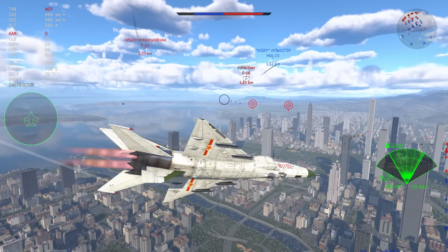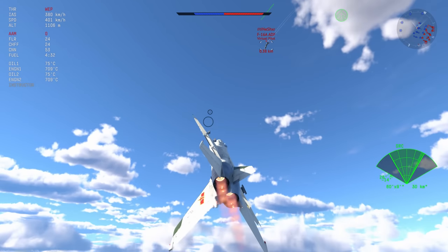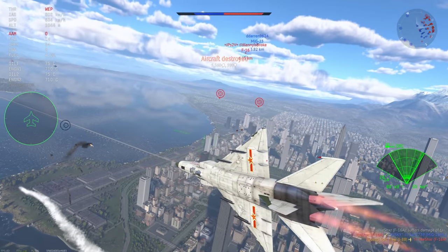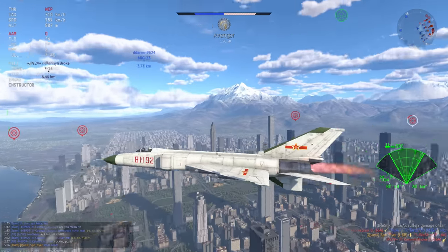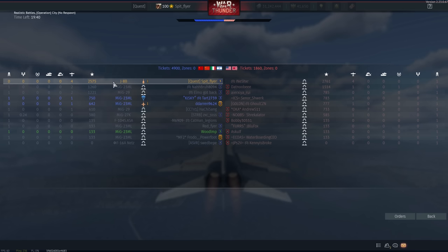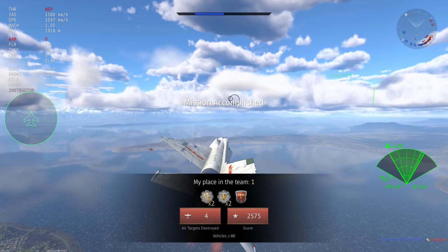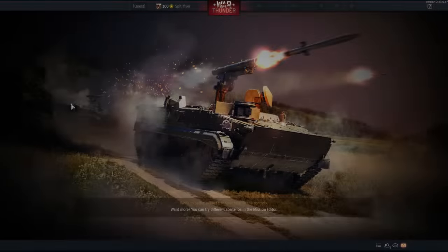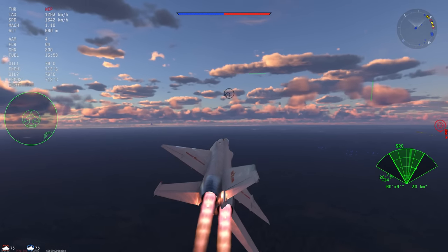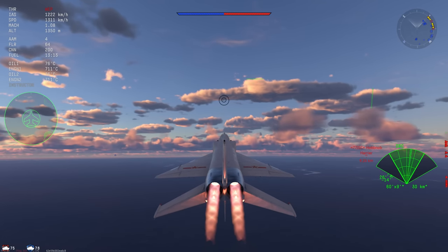The F-16's first missile almost killed his own teammate, which allowed him to go chase the MiG-23. Since both enemies changed focus to the MiG-23 ML, it gave me a chance to sneak in behind the F-16 — and yes, barely barely barely I make the shot. This gives me just enough time to escape. I still get four kills but unfortunately I can't save that MiG-23. Still, the J-8B has demonstrated its capabilities as a decent dogfighter — surprisingly capable for a plane topping out at 1300kph.